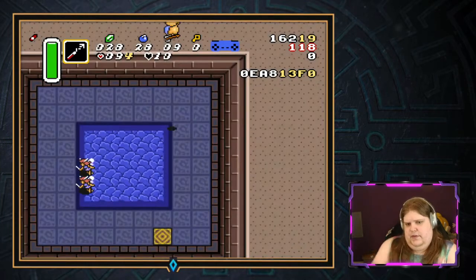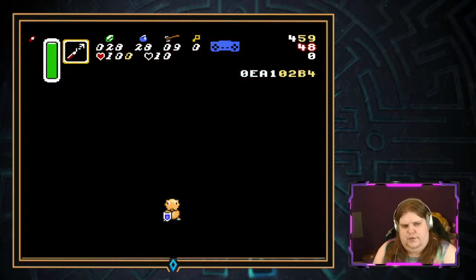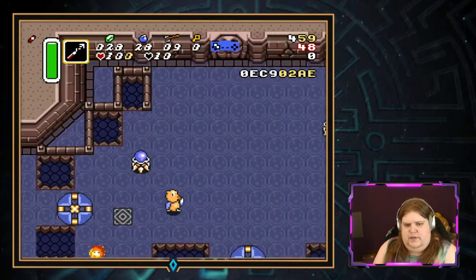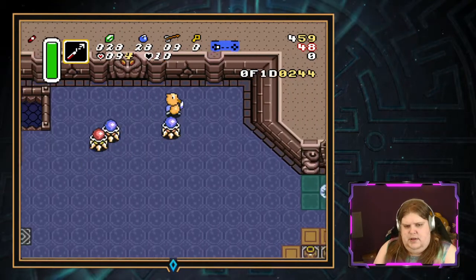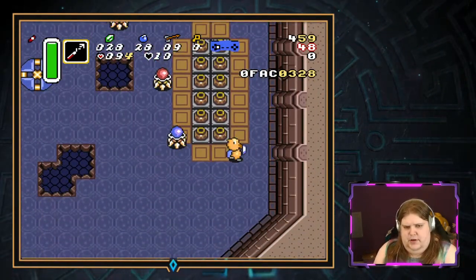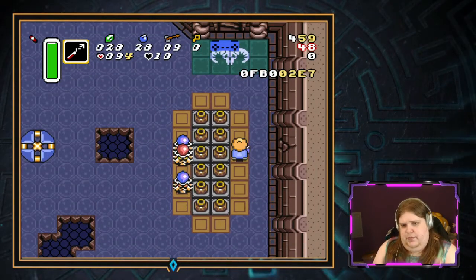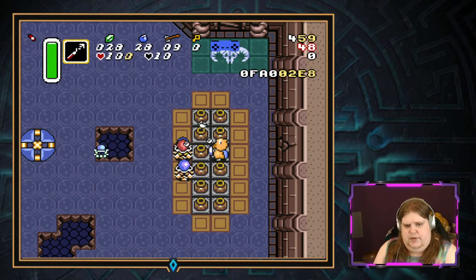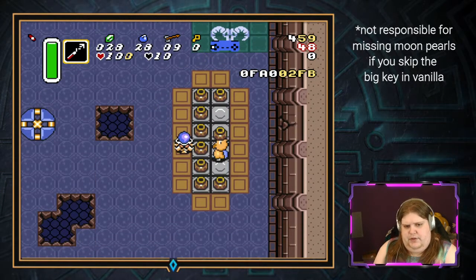Now what this will do for us is it will, first of all, give us some fairies, which are useful if you need them. And then it will take us to the second to top floor of Tower of Hera. Notably what this does is it skips the big key door, so you can get up here without the big key. Obviously this is most useful in key sanity, but it's also useful if you have a vanilla big key, or if you're playing vanilla.